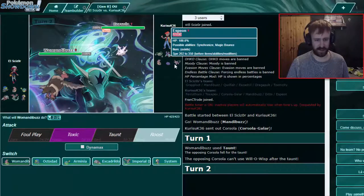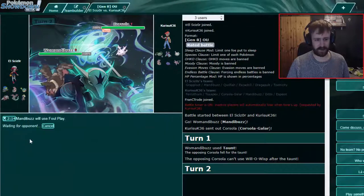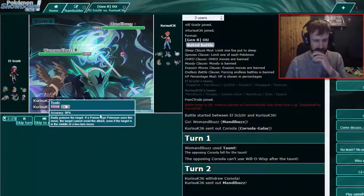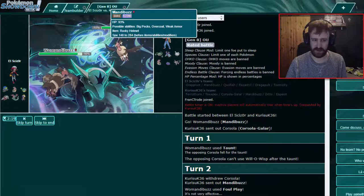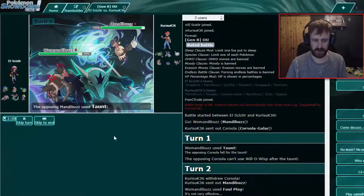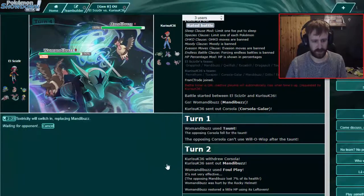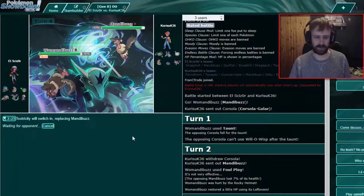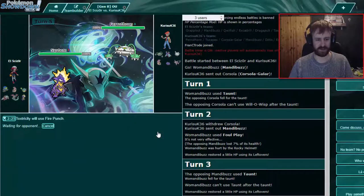I'm gonna Foul Play now — I don't want Toxic. He goes into Espeon — yeah, that would be a disaster. Now he's thinking what to do against Taunt. Toxic would have been... we do have some speed investment so we might be just faster, but I'll just Taunt again. He has more speed. Toxtricity — as I said, Toxtricity likes these Toxic Packs Ferrothorn cores because we have all the moves.